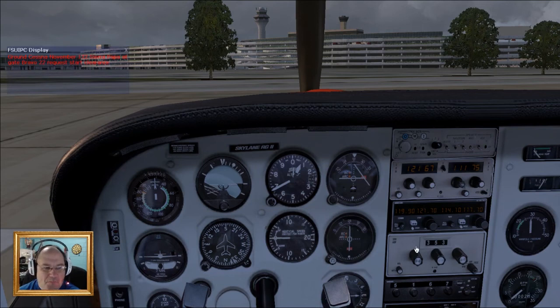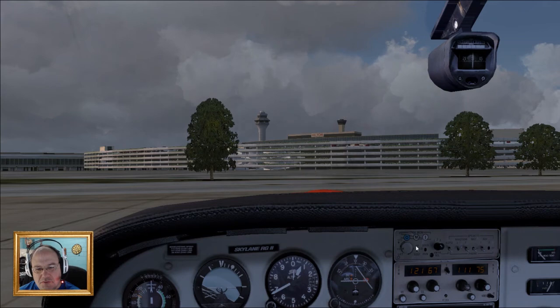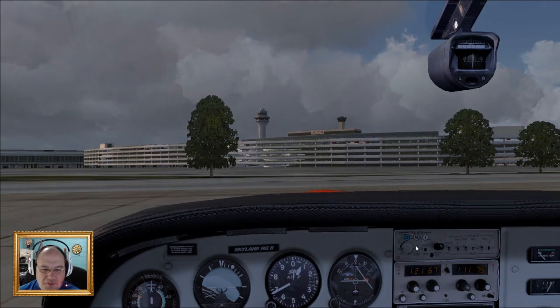Ground, Cessna November 172 Sierra Papa, at gate robo 22, request start clearance. Roger — start clearance approved, contact ground when ready. We didn't hear him. The way this thing starts, it sounds like a truck.